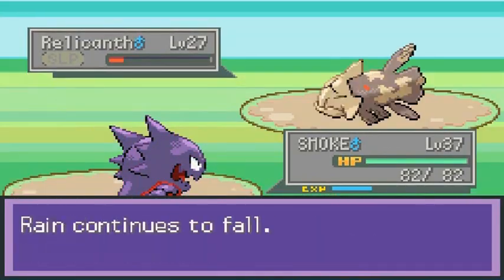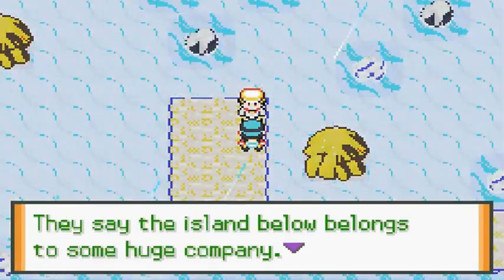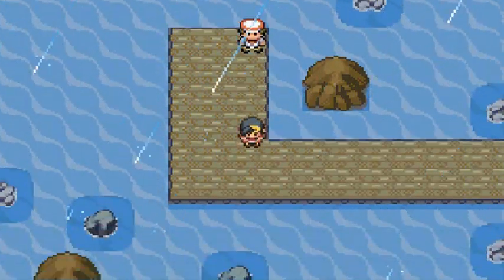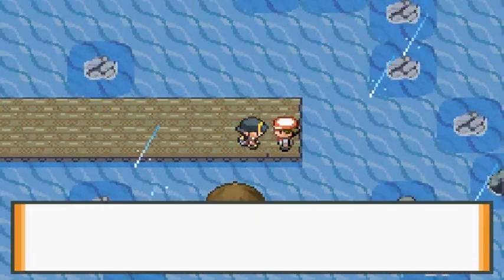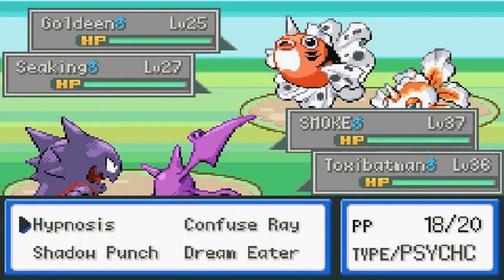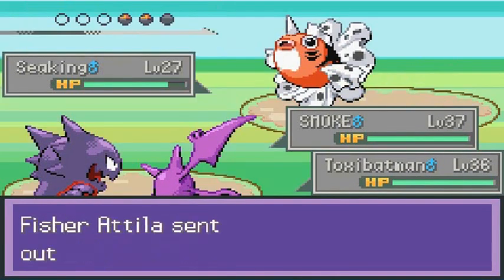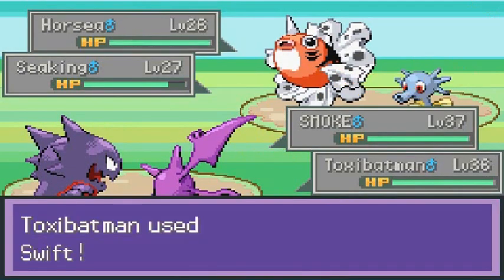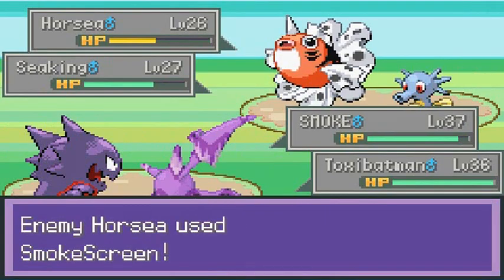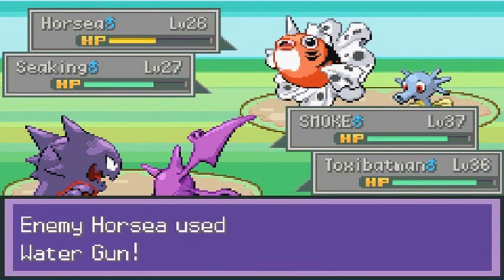Battling trainers — one thought he'd give me an item but no. Speed button through these fights. The trainer says the island below belongs to a huge company and they wouldn't dare set foot on it. We just discovered a new area — and there's even a double battle here! I think exploring this whole area is what's happening next episode.